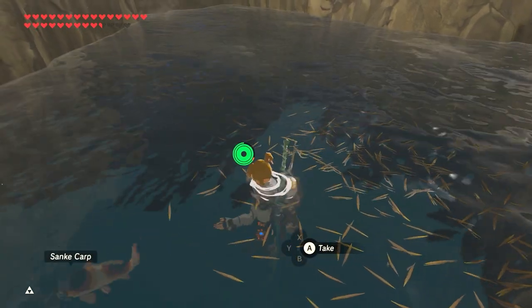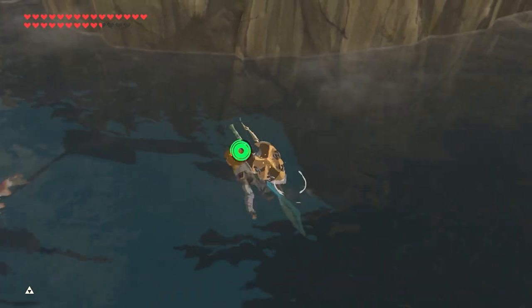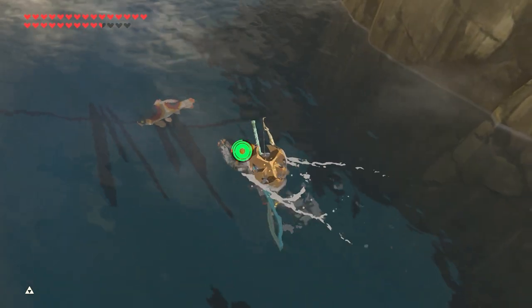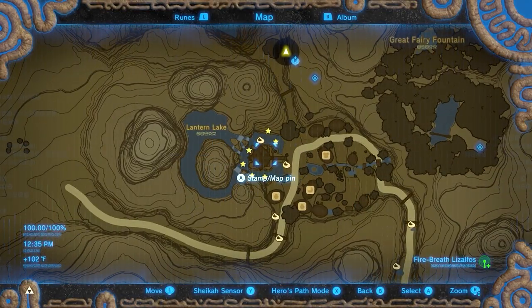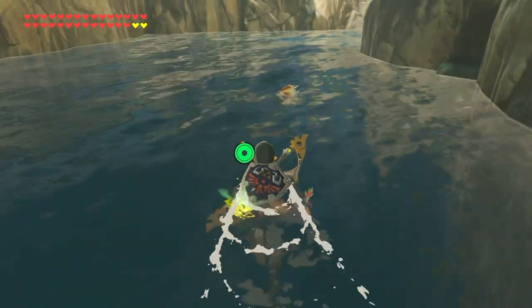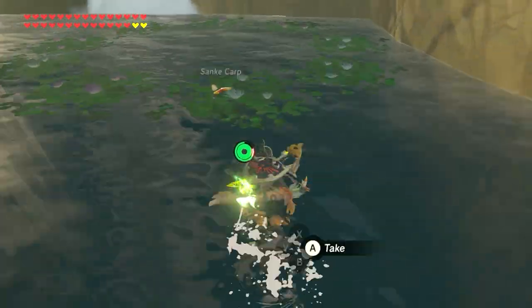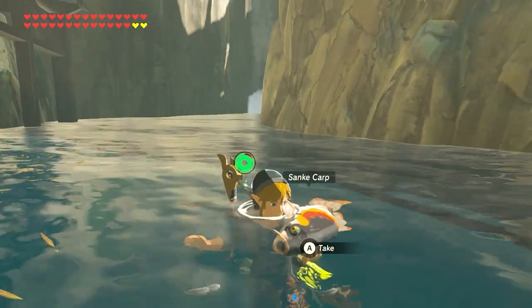For Sanke Carp, there's nothing special about them except that they're rare. There's only one place in the whole game to find them, and that's in the water surrounding Impa's house in Kakariko Village. There's a chance for three on each side of the house to spawn, and all materials have a 1% chance to respawn every minute that you're not close to the location, so come back randomly when you have a chance.